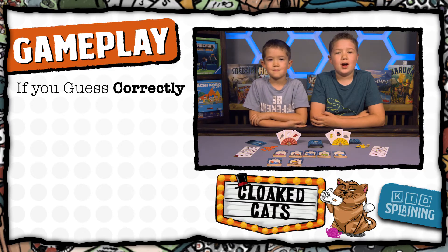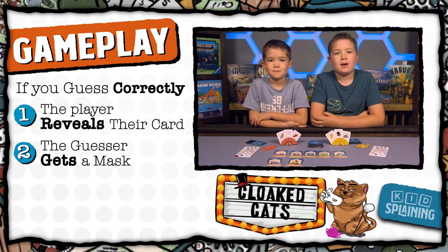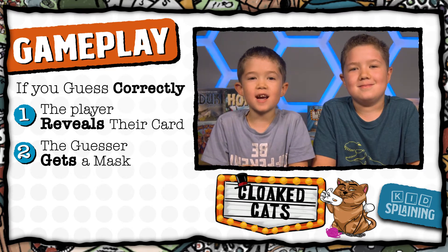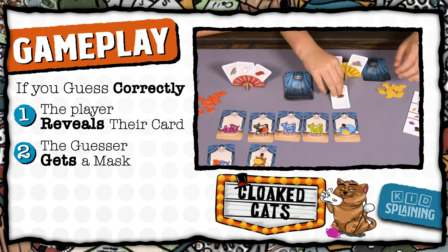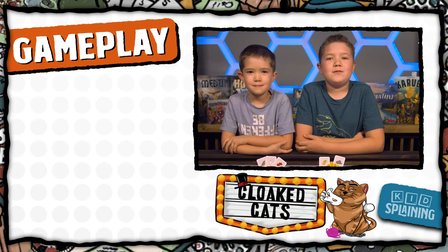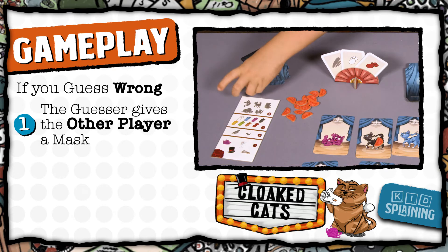If you guess the feature correctly, the player reveals that card and puts it face up on the table where everyone can see it. And as the correct guesser, you get one mask from that player. So since I guessed that Jared has a top hat, he takes that card and puts it face up on the table, and then gives me one mask. If you guess wrong, then you have to give that player one of your masks.